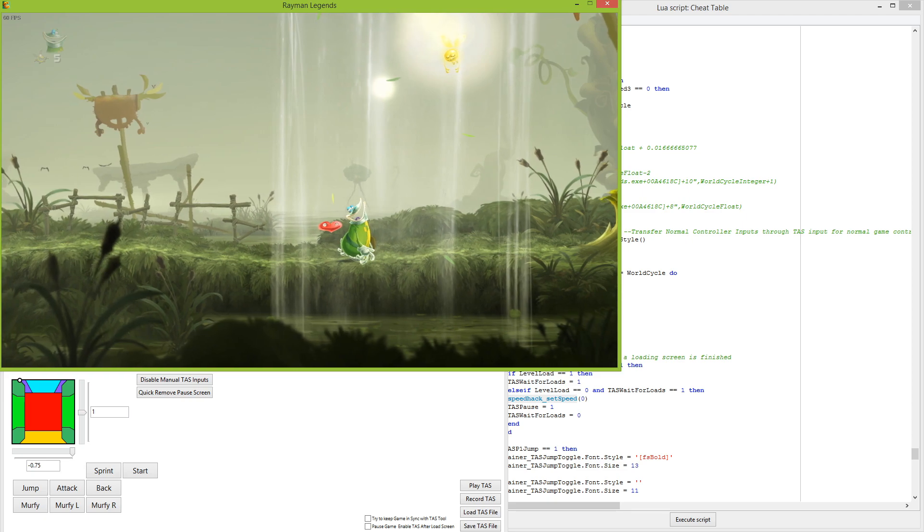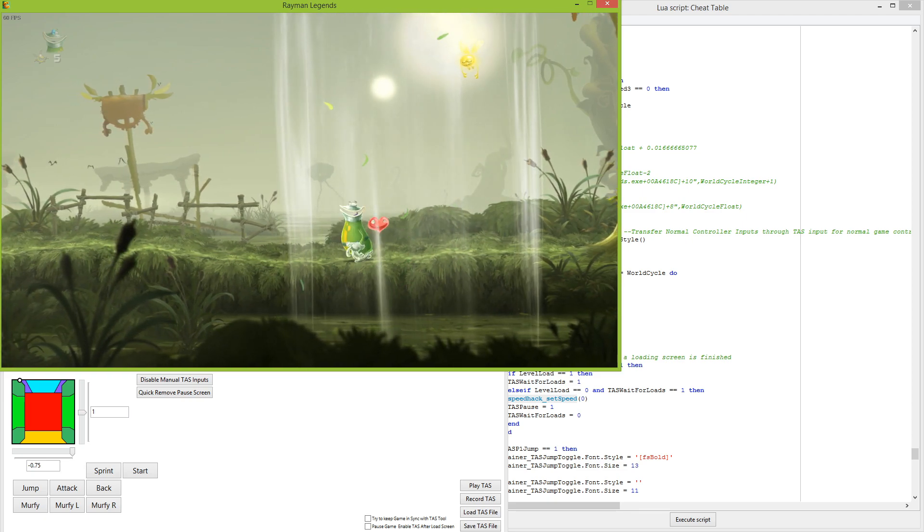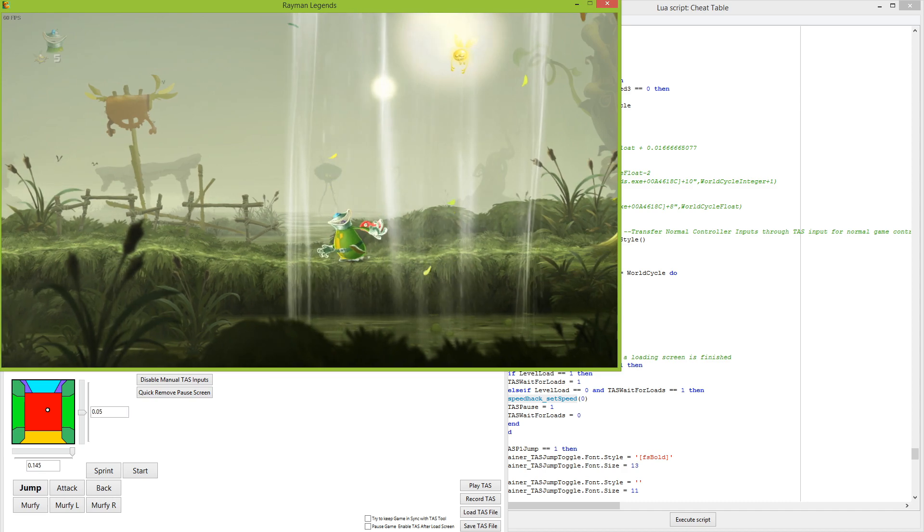Next frame, the character starts to walk in that direction. But if I move it slightly more to the right, it stops walking. I've also got the buttons on toggle mode now when I have the TAS input mode enabled. So when I press the jump button, it stays on until I press it again, instead of how it normally acts where you just have to hold the button. Now it's just a toggle — so if I keep the toggle on and go to the next frame, the character jumps.